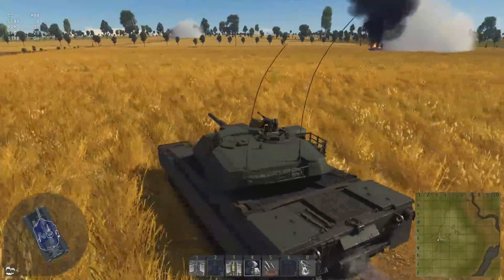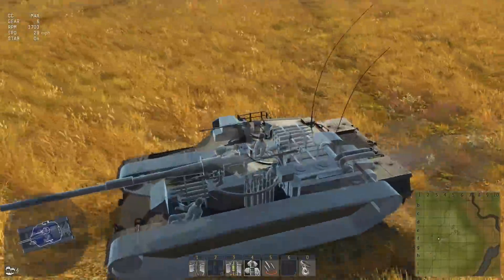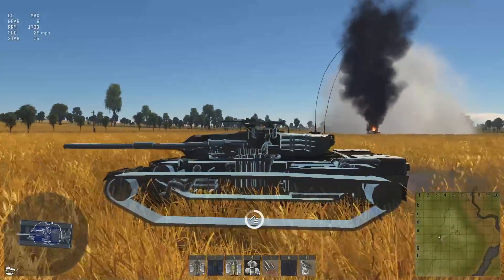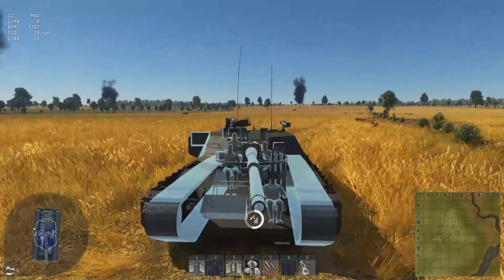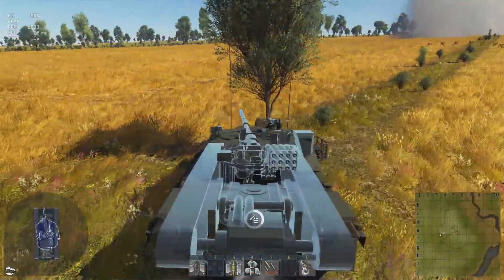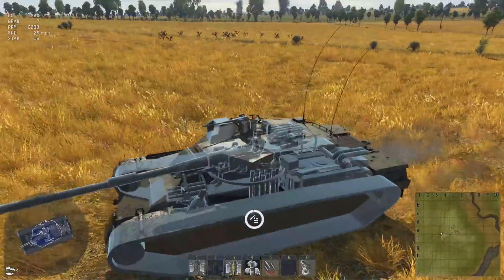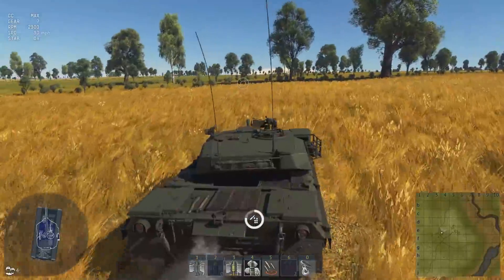Let's check out the x-ray. There are ready ammo racks up in the turret just like the regular M1, a decent amount of ammo on the side of the turret, and fuel and ammo in the side of the hull — left side as you're looking at it, right side of the tank proper. Four crew members in a pretty standard configuration.